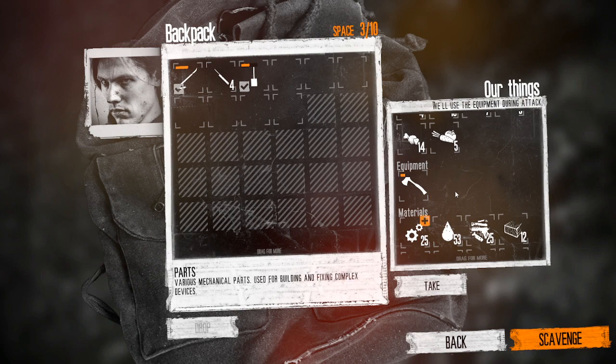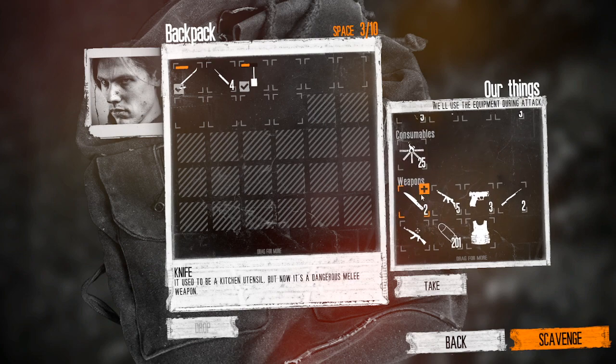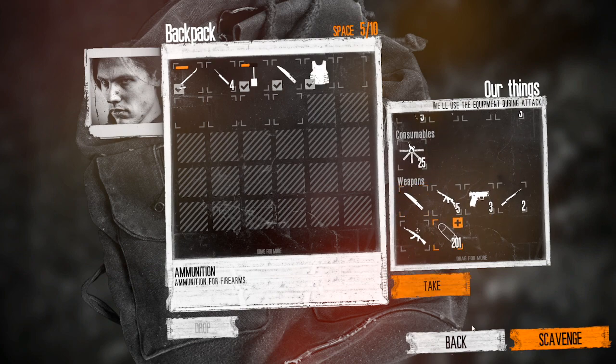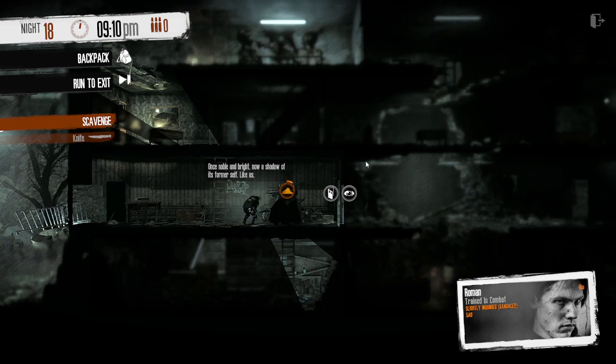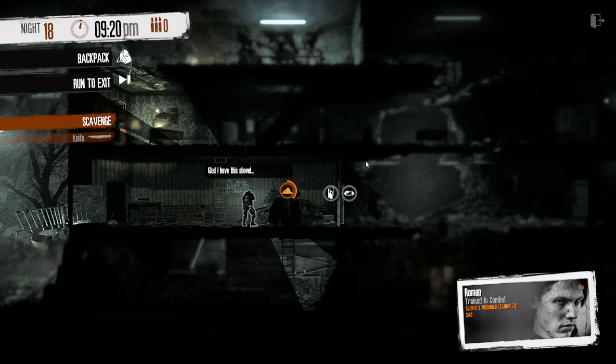For the Bandits, it's worth taking a strong character, such as Roman. You'll also want a shovel and a method for unlocking three doors. I like to take lockpicks as well as the crowbar, just in case I need to be stealthy at any point. However, you can probably just do it with the crowbar. Now I'll quickly run through the method I used for taking the Bandits out and then go over the loot.